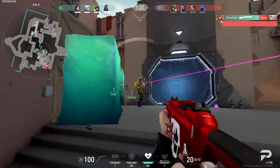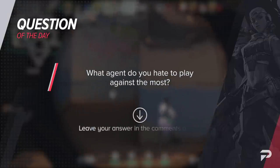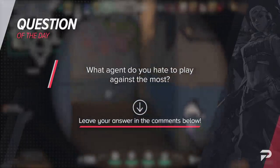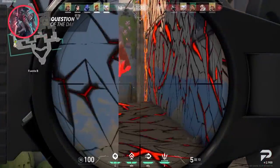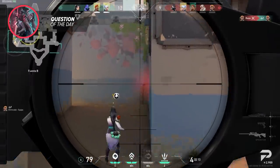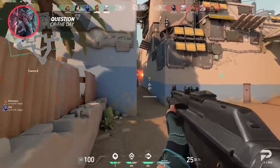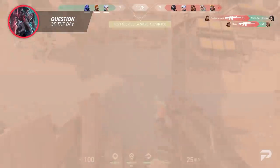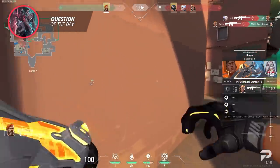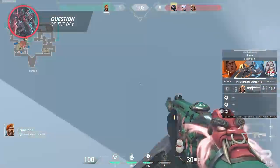So before we move on to the next agent, let's quickly go over our question of the day. What agent do you hate to play against the most? For me, it's not even one of the agents we're talking about here, although Skye is a close second, but instead it's Breach. Breach for me is just one of those agents where I feel like they'll use every ability in their kit to try and ruin my day, and sometimes it's just so unfun to play against. It just feels like there's nothing you can do when a Breach gets you with any of his abilities. Let us know in the comments below.